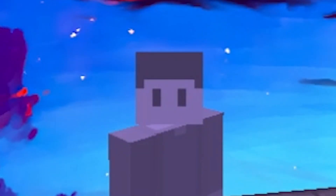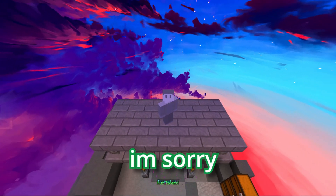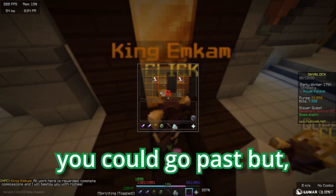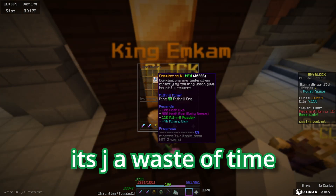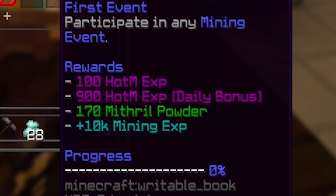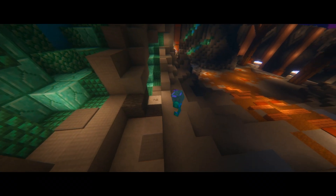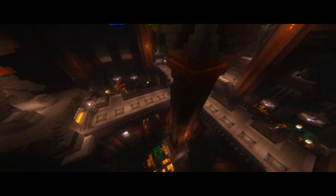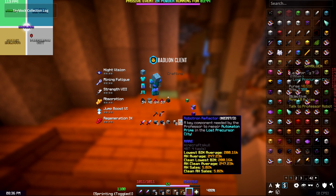Welcome back to the Hypixel Skyblock speedrun, this is episode four. If you have not seen the previous three episodes, the playlist is in the top right — I keep them pretty short. Today I show you a broken money making method for early in the game. This method, if you get your luck right, can make over six million coins an hour, and I was just using the Aspect of the Dragons and Glaciate armor.